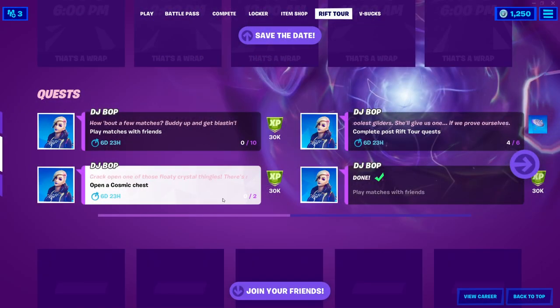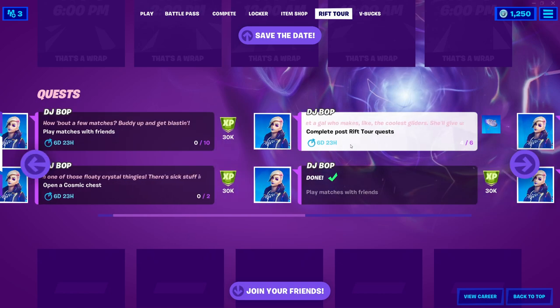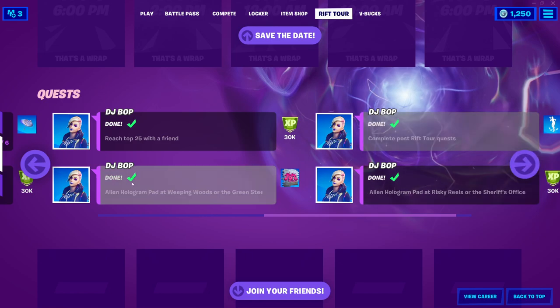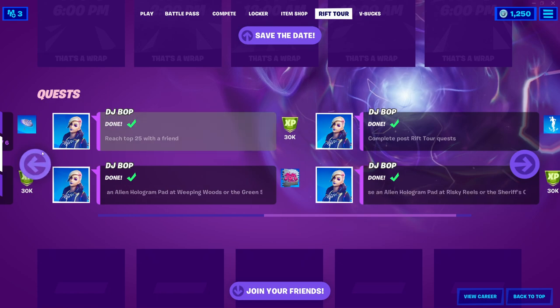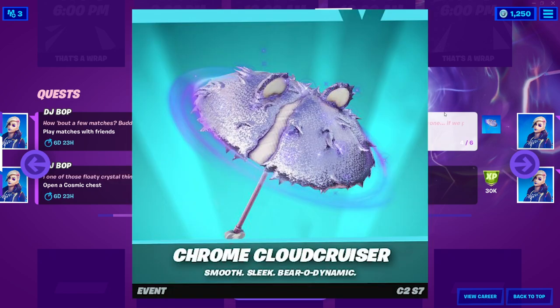You may be thinking you have one more quest to go. The convenient thing is that the final quest is just to complete the other six Rift Tour quests. There were more post-Rift Tour quests earlier — if you need a full guide on those, it will be in the top right corner of the screen. For these, all you need to do is play ten matches with friends, open two cosmic chests, and hit one of the bubble pads at Risky Reels or the Sheriff's Office. Once you've completed all your post-Rift Tour quests, you will unlock the silver Cuddle Team umbrella, which is really, really cool.